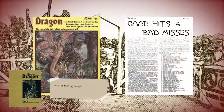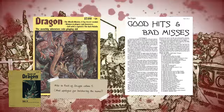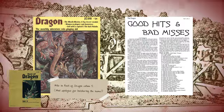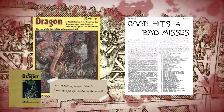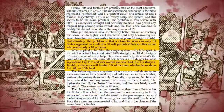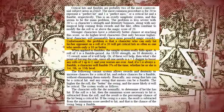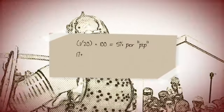One popular article from Dragon Magazine that addressed criticals and fumbles within Advanced Dungeons & Dragons was 'Good Hits and Bad Misses' by Carl Palagreco, from Issue 39 in July 1980. In it, Carl addresses the major issue that existed within the common house ruling of 1 being a fumble and 20 being a critical, and seeks to address it. I'll explain the issue with a few additions beyond those highlighted in Carl's article.